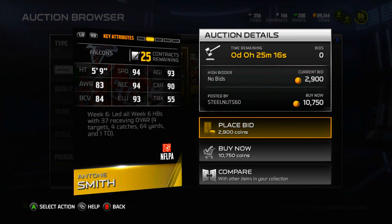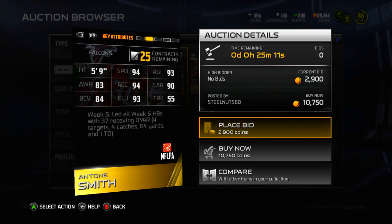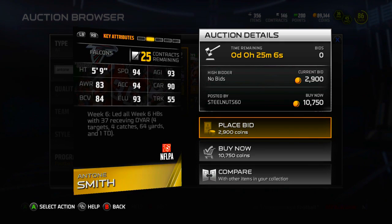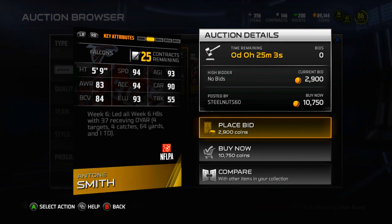He isn't amazing, but he does have 94 speed — that's nice — and 90 carrying. He's kind of like a Darren Sproles type; he's 5'9", really short, can't truck, only 55 trucking. So he's going to be a quick halfback, not a card that you're going to have as an all-down back, but a good solid screen running back.